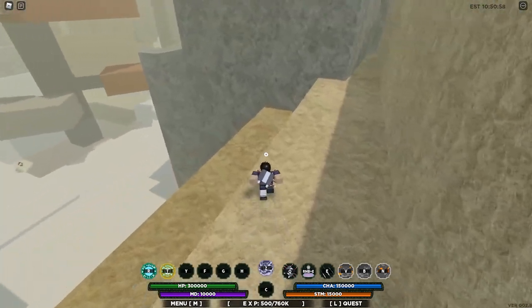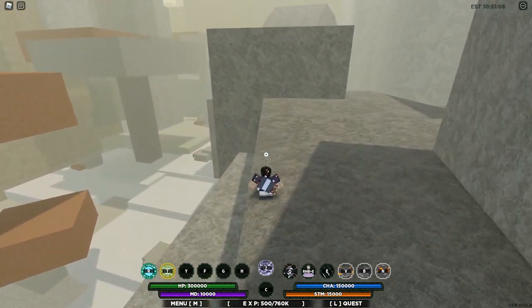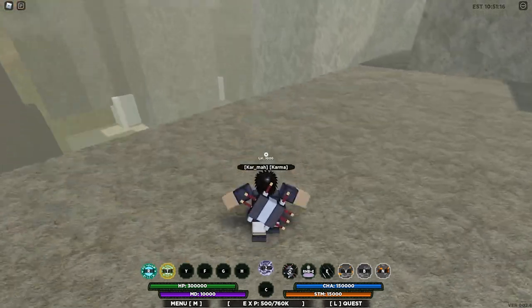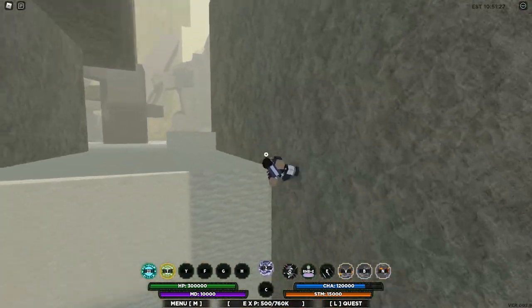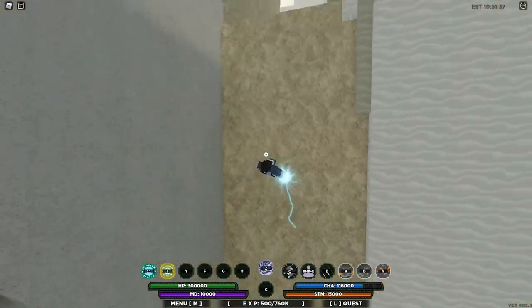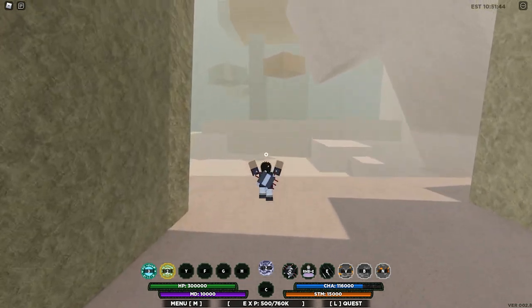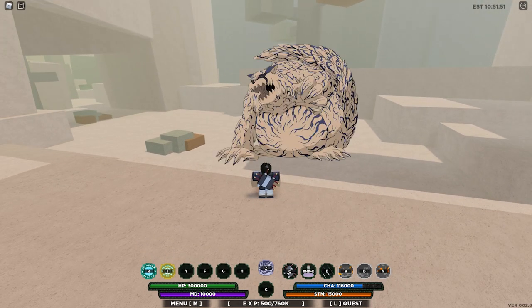You want to come out of Sand Village and head straight to the right — just go hard right until you hit a cave. Right here, when you see this big hole, that's how you know you're in the right place. This big open spot is where you're gonna fight Shukaku. I'll put up an image to represent where he is — right there.